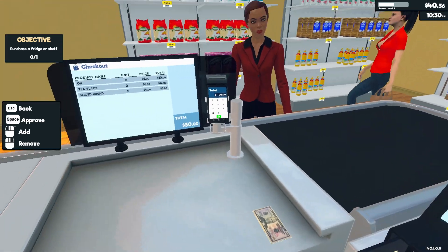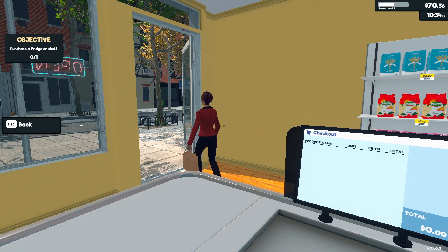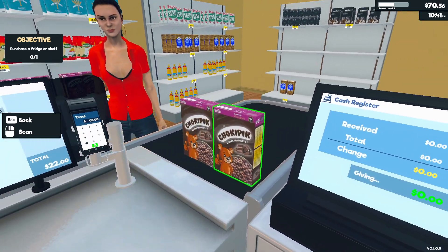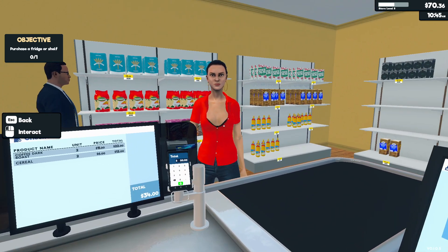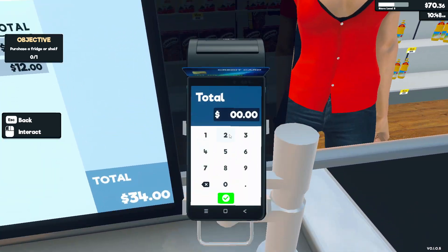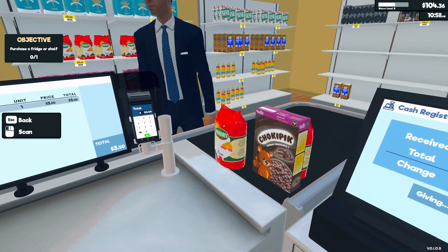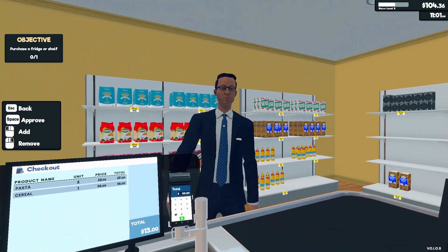Hello ma'am. You got some coffee and cereal — that's a good combo. 34 please. Thank you, come again. Couldn't find me. Yeah, I need more money, ma'am. We'll have it tomorrow, I hope.